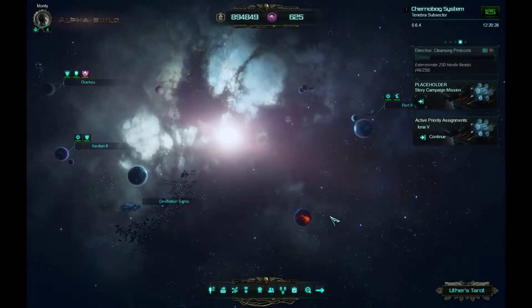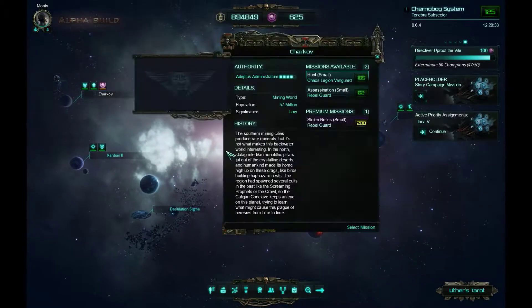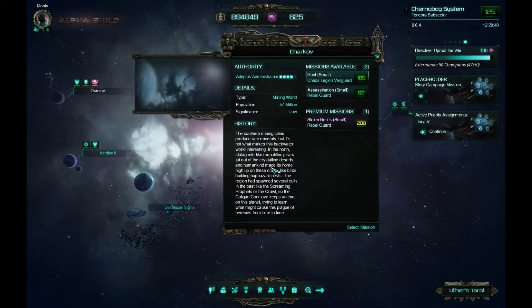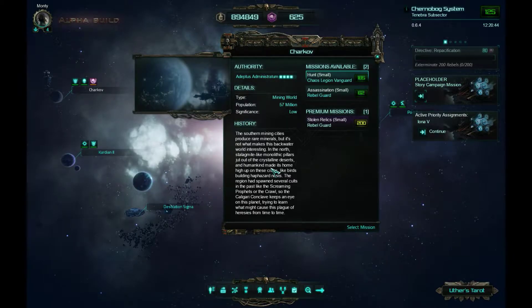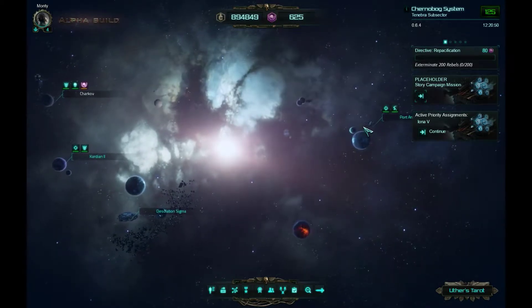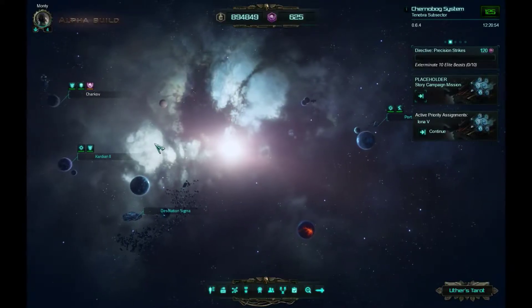Hello and welcome back to Let's Play Warhammer 40,000: Inquisitor Martyr, here in another round, in another mission, in another episode. We are going to do another mission and this time we are going to do a premium mission - it's going to be a Stolen Relics mission type, a small one, Rebel Guard. The challenge level here is 200 and we are at 147, so we actually should make it.